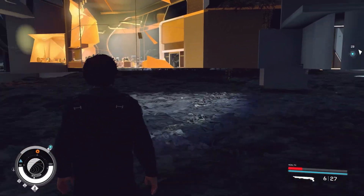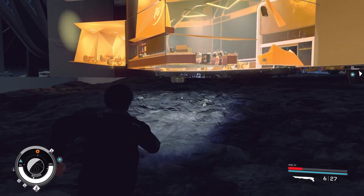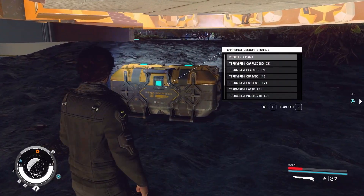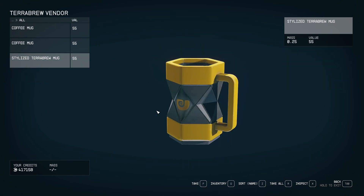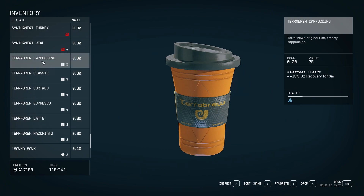Here we're going to find the first chest, right below Terabrew Coffee. There are three different chests we're going to encounter. You can skip this one if you want — I just like the extra credits. Since we're going to get overweight, I grab the increased O2 recovery items and consume some to regenerate health, saving about three of them.